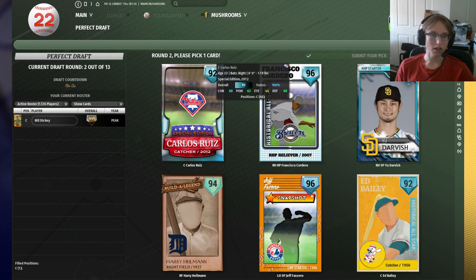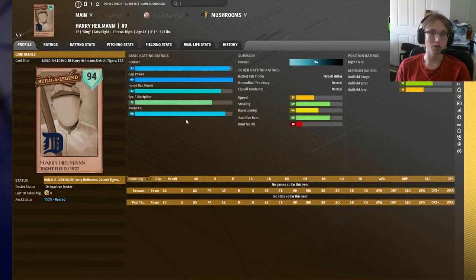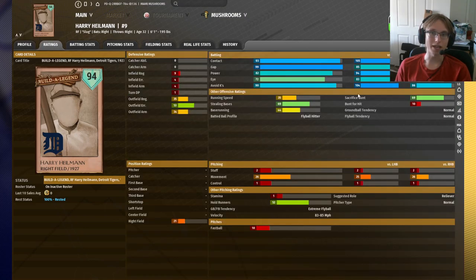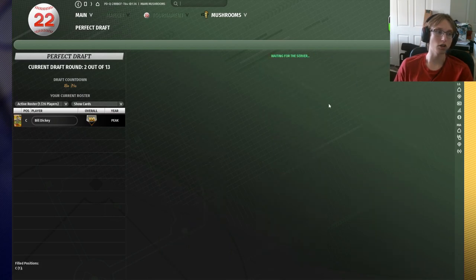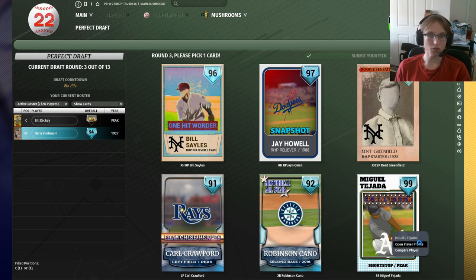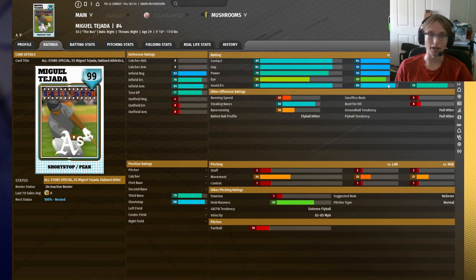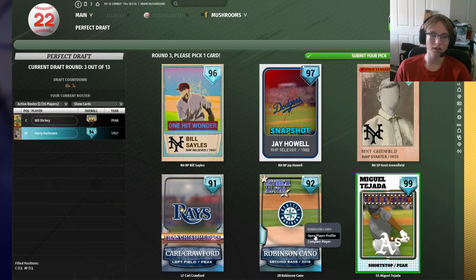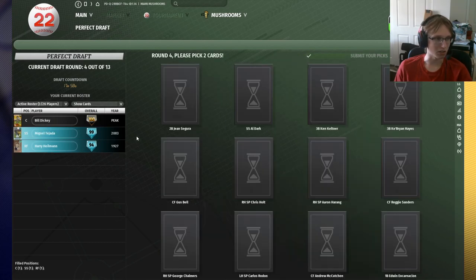Throwing out the pitchers in this round. Carlos Ruiz is another catcher — if we didn't have Dickey, he'd be somebody I'd consider, but we've got our starting catcher. Harry Heilman is a ridiculously good hitter — he absolutely crushes left-handed pitching and is really strong versus right as well. He's probably our DH if we take him. Ed Bailey is yet another catcher — no interest. Everybody else are pitchers. So it's got to be Heilman here — he's just such a good hitter, you don't really want to pass on him. Miguel Tejada is a good shortstop option — he's got range, solid fielding overall, versatility at third base too, and is a good hitter with power, gap, and good strikeout rates. He is a splitty righty, which basically means he crushes lefties without sacrificing much versus righties. Robinson Cano is an okay second baseman. Carl Crawford is a solid left fielder but not really a standout player at this point. Going with Tejada for sure.